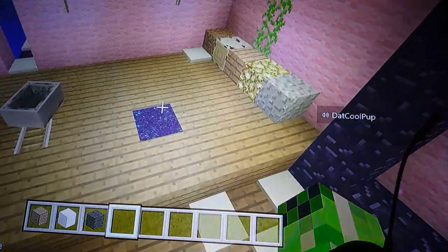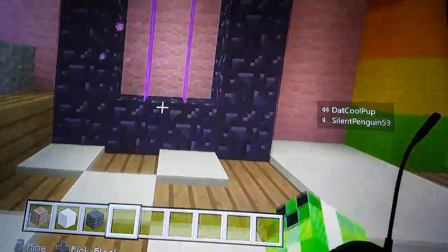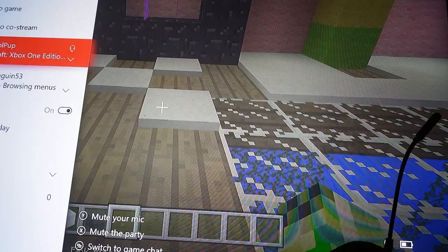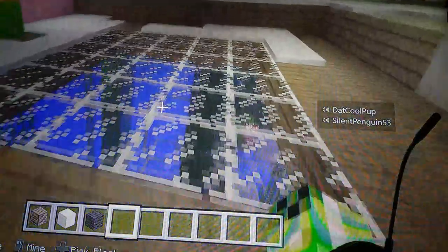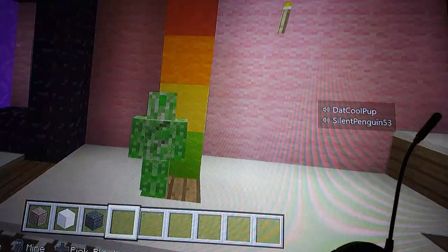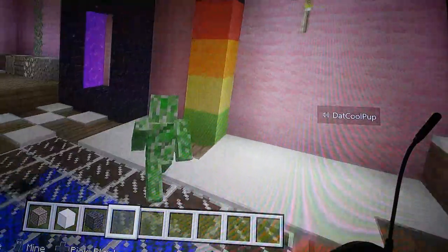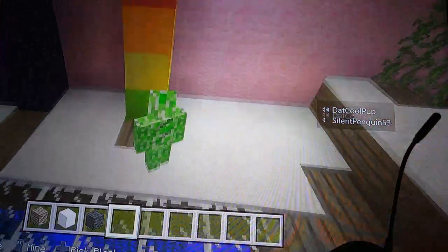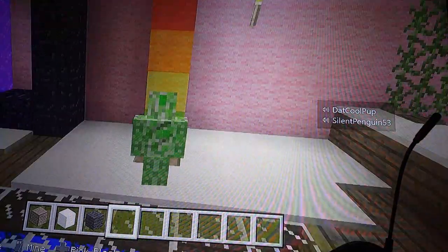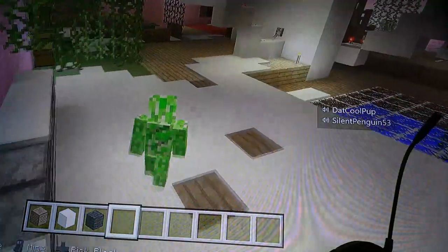The end portal was supposed to look like that, but the nether portal was not supposed to. Look what happened to the nether portal's texture! This is the block height meter — one block, two blocks, three blocks, four blocks, and five blocks. So I am two blocks high. An average animal like a pig is one block high, the enderman is three blocks. The ender dragon is probably four or five blocks.